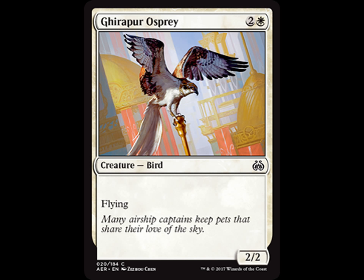Up first is Gerper Osprey — 1 white, 2 generic, flying, 2-2. You'll see variations of this card in lots of different sets. Great little flyer, you can get him out there, get over the board — it's fantastic. You need to have flyers in your deck at the pre-release. If you don't have them, you better have something else up your sleeve to outmaneuver your opponent. So if you're in white and you have this, you drop this guy in there right away.